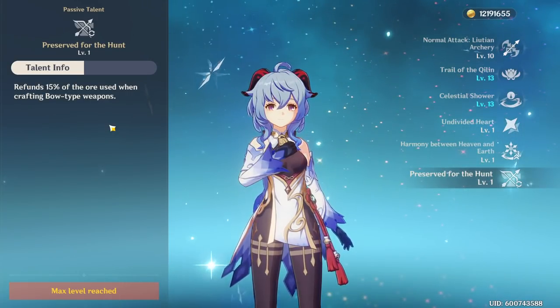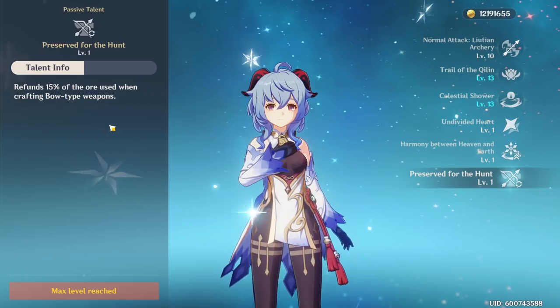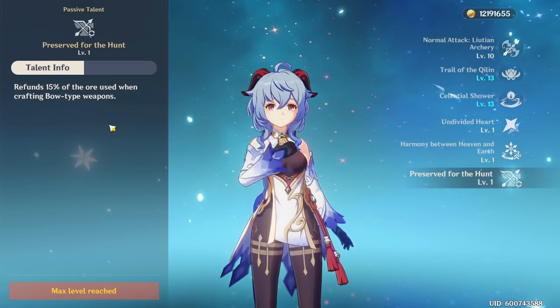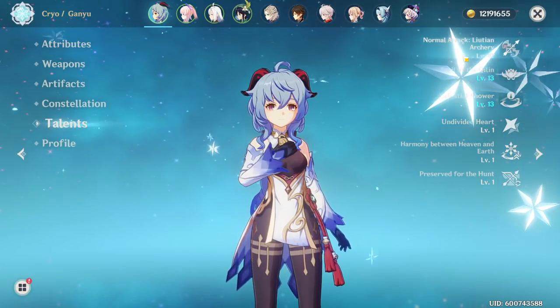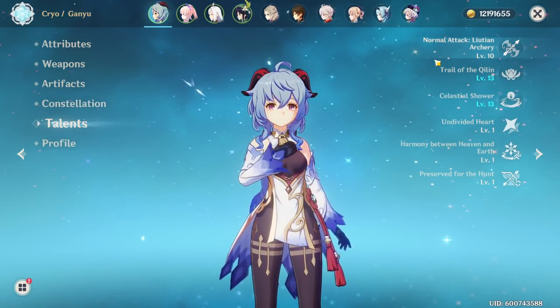Her last passive gives you a refund of 15% towards crafting bow-type weapons, so if you plan on making a Hamayumi, you will get this passive. In terms of talent priority, level up her charge shots first, second is her elemental burst, and third is her elemental skill.